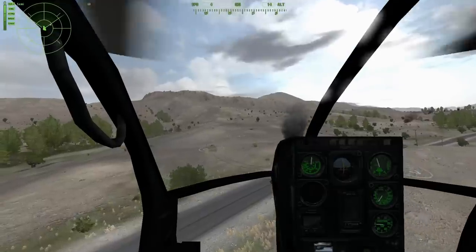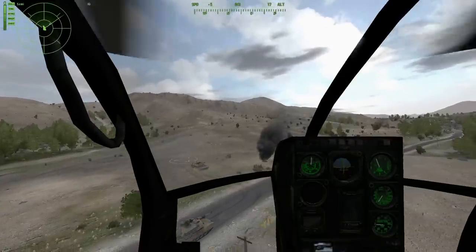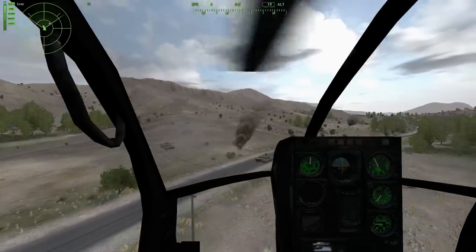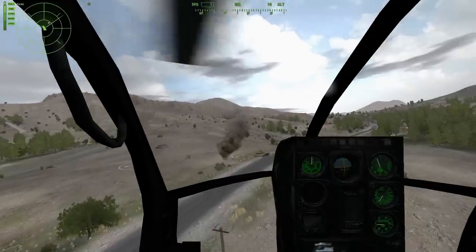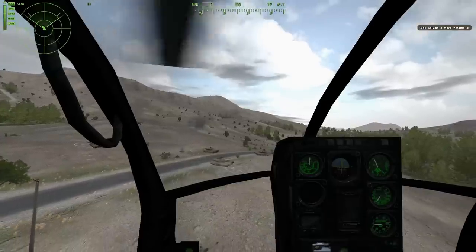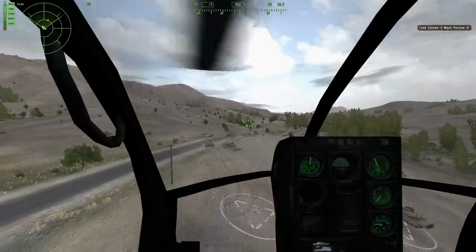Now you can see there's a smoke column there in the background. That's actually the trigger — once that's been tripped, that smoke column will actually disappear. I like using very visible cues to make sure my triggers are working. This is one element that helps me know the triggers are actually being tripped and working as intended. You can see the last tank's pulling in there and he has hit the trigger — the smoke is now dissipating. I also use hint dialogues; if you take a look at the top right of your screen, you will see 'Tank column 2, move position 2.'